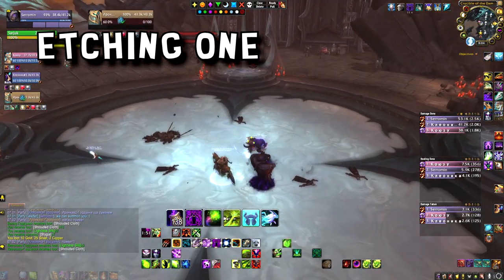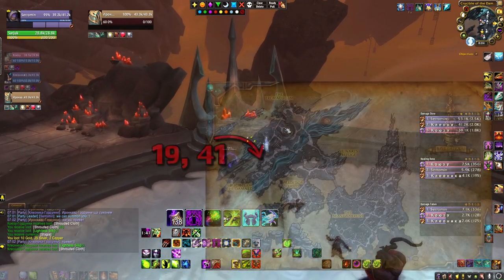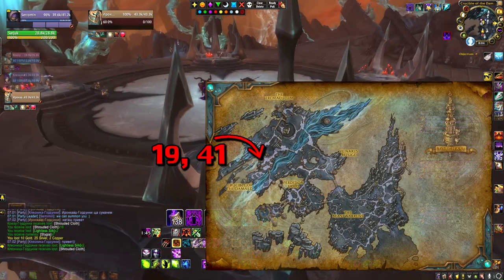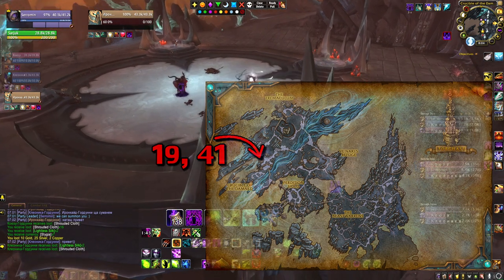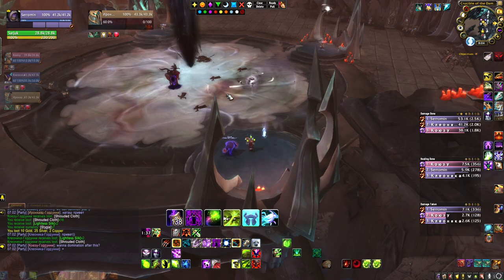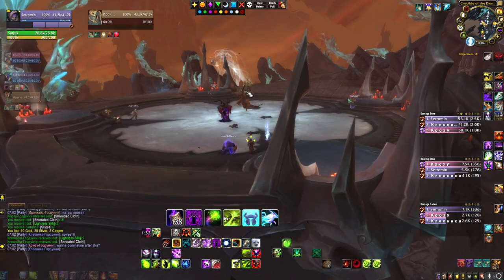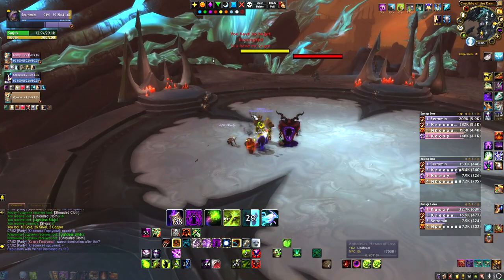The first Etching is obtained from summoning Aphelias, Herald of the Lost. This rare cannot be summoned if the Night Fae Assault is up. To summon these rares, you and your friends need to stand on each of the corners and use your extra action button. All of these rares are pretty simple to kill.